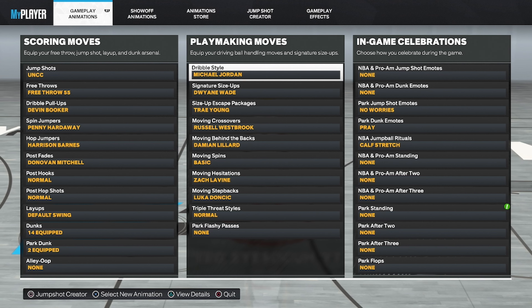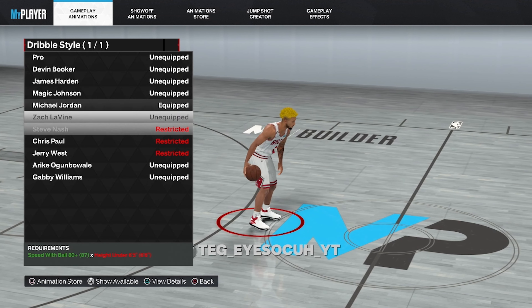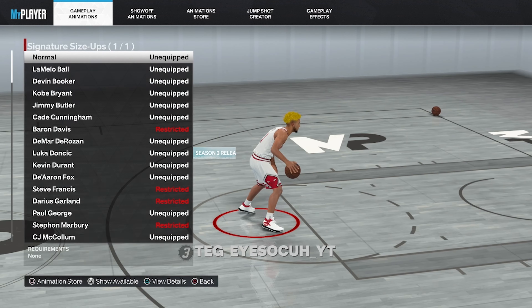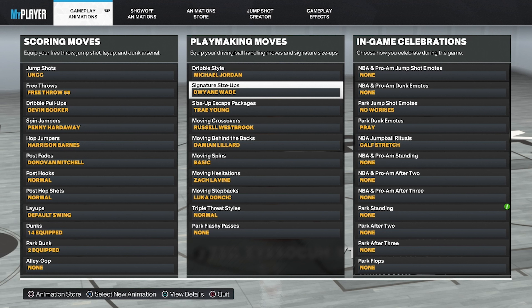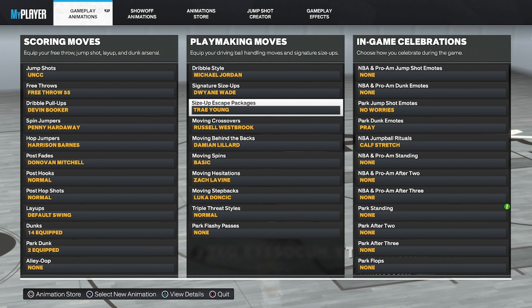All right, let's get straight into the sigs. For the dribble style, we got Michael Jordan — pretty much all the other dribble styles are really good, but Michael Jordan is still just the best right now. Sig size up, I got Dwayne Wade — this signature size up is really underrated. It has me moving on the standstill; when I'm really locking in, I'm going crazy on a standstill and moving quick because of Dwayne Wade. Last season I wasn't really moving like that. Size up escape package, I'm using Trae Young.